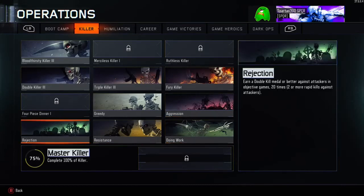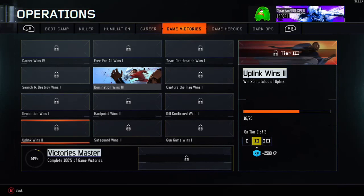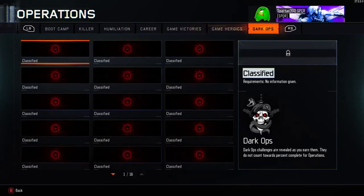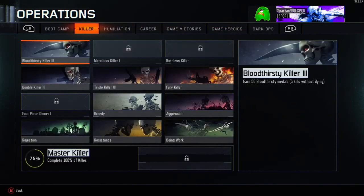There you go — that's the Rejection calling card. Please check out my other videos; I've got loads of how-to calling card videos to share as I open them up. Just before I go, there are also the Operations classified ones called Dark Ops — they're very much classified, we don't know what they are until we open them. I'll let you know as soon as I get them. Thank you for watching!